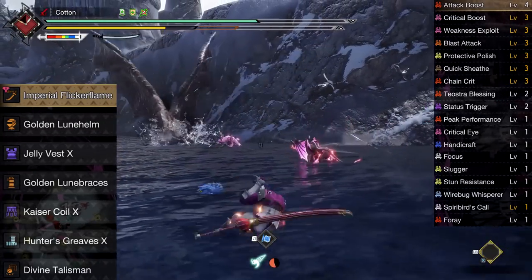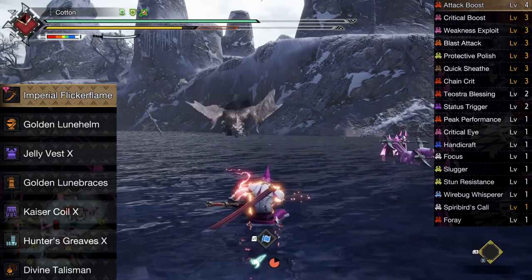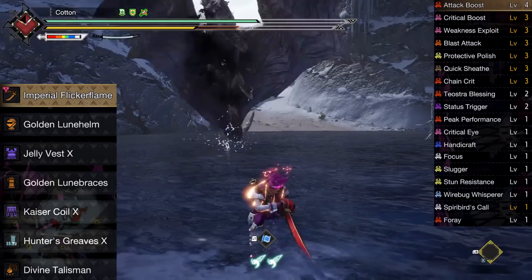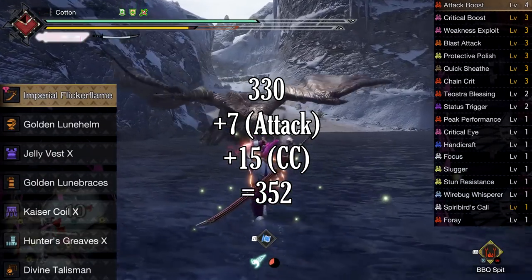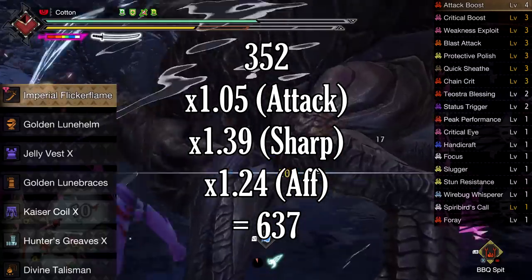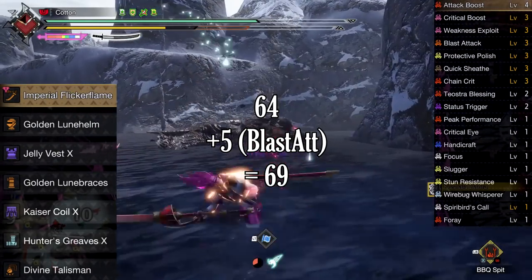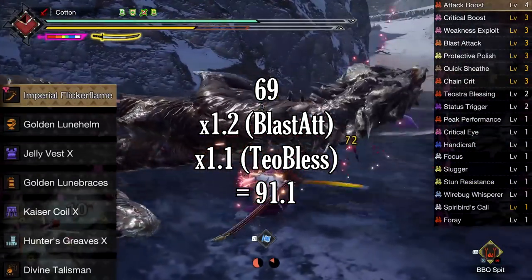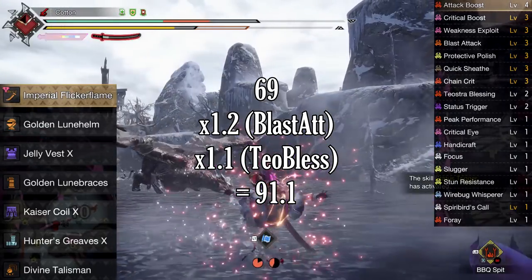For the math of this build — without counting curious armor crafting — the weapon has 330 raw attack, 64 blast, and 5% affinity after augmenting. For raw: plus 7 for Attack Boost, plus 15 for Chain Crit, making 352, times 1.05 for Attack Boost again, times 1.39 for purple sharpness. With 60% affinity and three Crit Boost, that's a 24% average damage increase, for a total effective raw of 637. For status: 64 blast plus 5 from Blast Attack equals 69 — nice! — then a 20% increase from Blast Attack, times 1.1 for Teostra Blessing, for an effective blast of 91.1. As you can see in the footage, that definitely gets the job done when it comes to explosions.